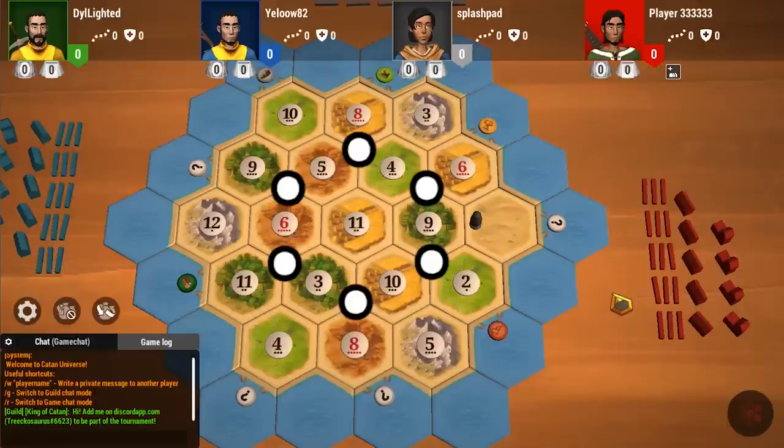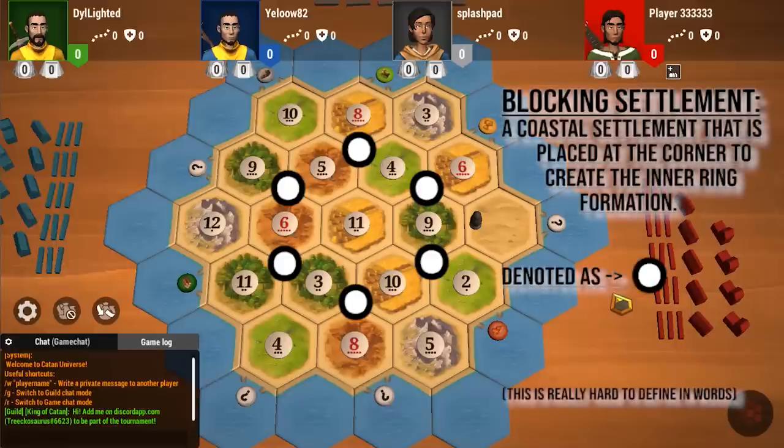Usually on an outer desert board, there are some open three-hex spots left. However, in this most crowded scenario, you're forced to take a coastal spot as there's nothing else left. So I wanted to name these corner spots that make this formation, so I decided to call them a blocking settlement.